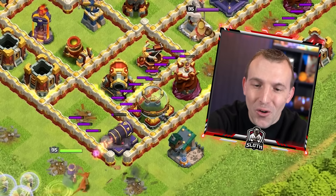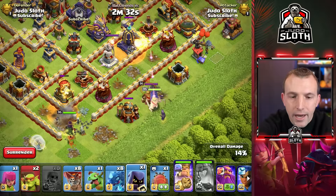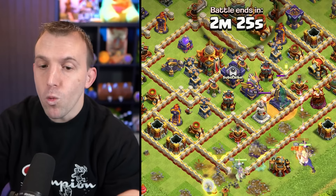Let's use the skeleton spell to distract the ricochet cannon and wall break there. Let's try and get the king — if we deploy him there. I should have used a skeleton spell to distract the monolith as well. A headhunter should move the king down, and let's use the royal champion to reinforce the queen. You don't have to worry about time — E-drags are very fast. We should be luring the CC momentarily.